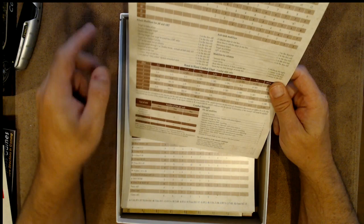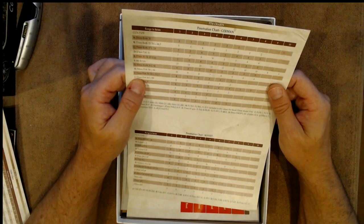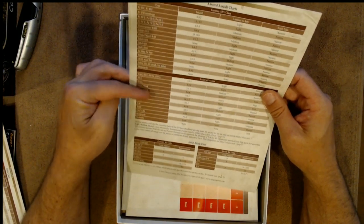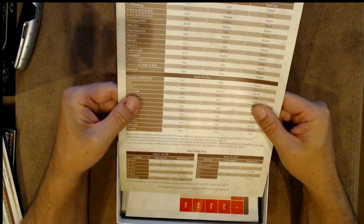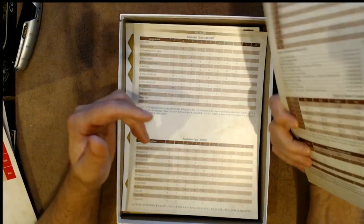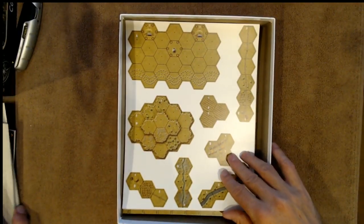Again, nice and sturdy. Penetration chart for your German AFVs and anti-tank weapons, for Soviets as well. And on the back — armored assault for the Germans and for the Soviets, and the aerial attack chart. That all looks good. The other player's battalion morale chart, another odds chart — it looks like two copies of each of the charts, so that each player has one. Another penetration chart — yeah, two copies of each of the charts, which is nice.